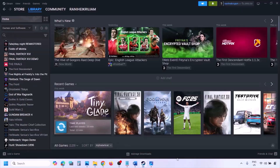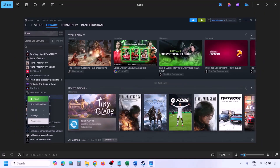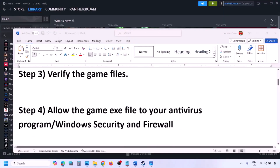The next step is to verify the game files. Go to Steam, click on Library, find the game in the list, right-click and select Properties, go to the Installed Files tab, and click 'Verify integrity of game files'. Once the verification is 100% complete, launch the game and check.